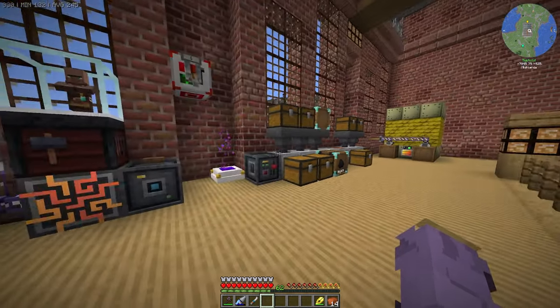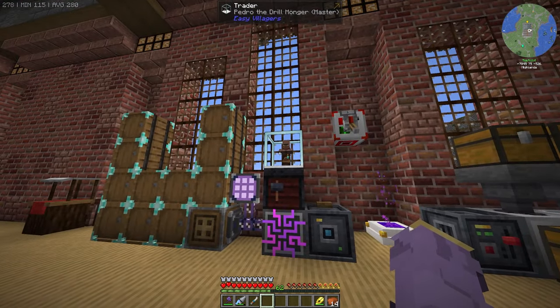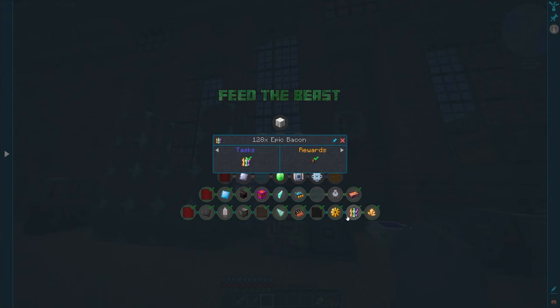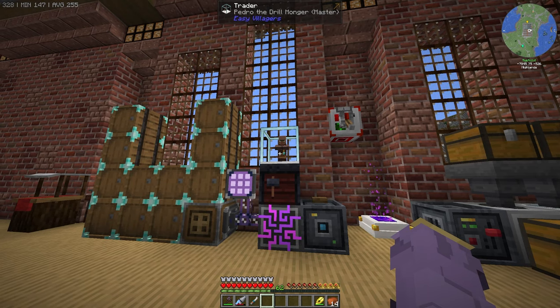I did a small bit of off-camera work — not too much. I set up an enchanted table over there, haven't actually used it. I put this villager down that I got from a quest — Pedro the Dromonger. By having 128 bronze gears in your inventory at the same time, you complete this quest, same with all of these quests.